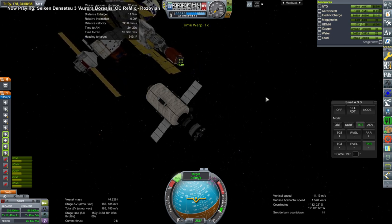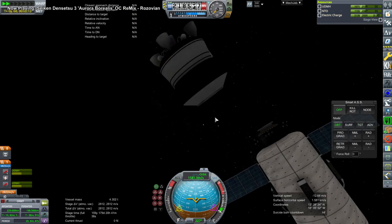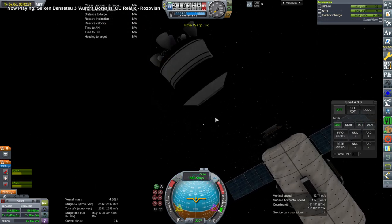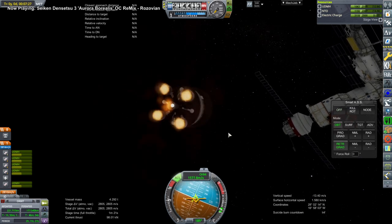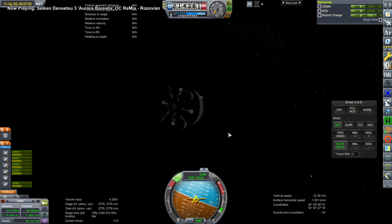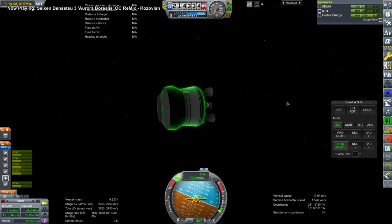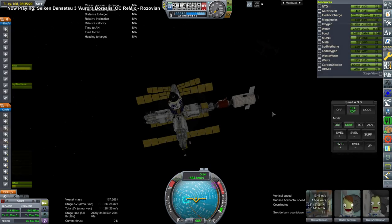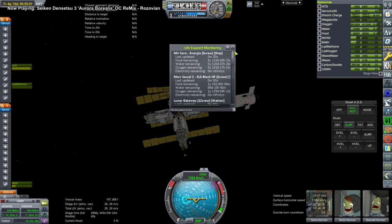After coming into dock, we then deorbit the Briz, but I managed that in a very touchy sort of manner, as you're about to see. I just barely cleared that module, and I was perturbed by that myself, which is why I accidentally shut down and had to relight the Briz. But anyway, it deorbited, so it's clear and we won't have debris from it. Mir is in good shape.